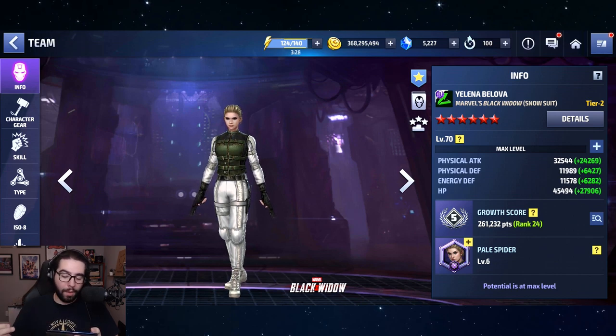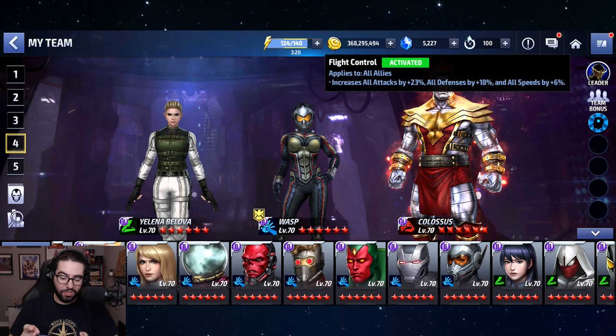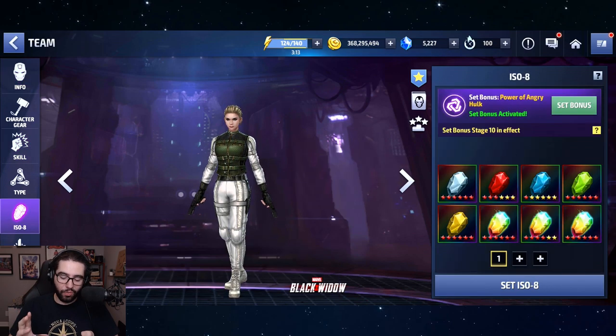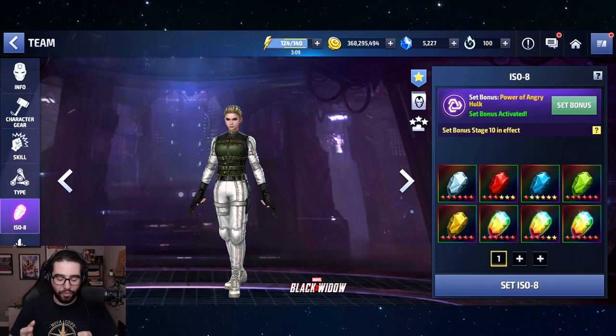I wanted to bump up the physical attack as much as possible. I also think that attack speed is really important for her, so right now we are relying on Wasp's leadership with that 6% all speed to cap out her attack speed. We've got the skills maxed, we've got a stage four type enhancement — I'd like to get that higher but it's four for now.